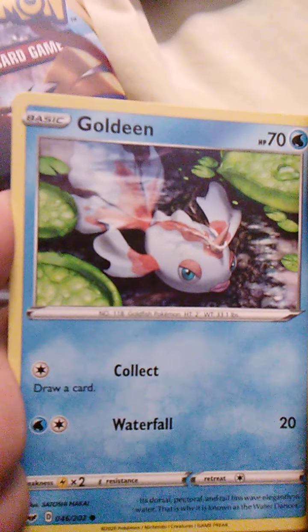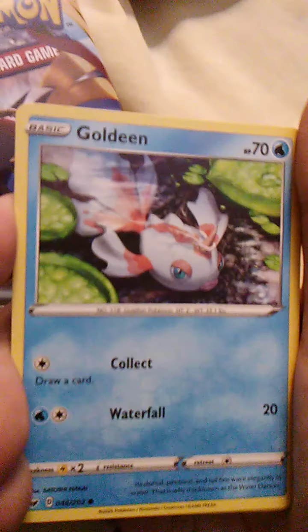I haven't opened up a ten-card pack in a while. It's being stubborn — I'm gonna have to pry it open. And we'll see what's in here — yes, I know there's Pokemon cards in here, so we'll see which ones. Getting close up — there we go. Let me get these in my hand a little better so they're easier to look at. We have a Goldeen here with Collect and Waterfall — that's pretty cool, I like Goldeen.